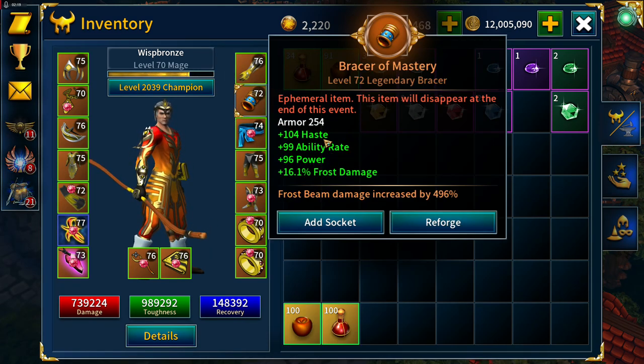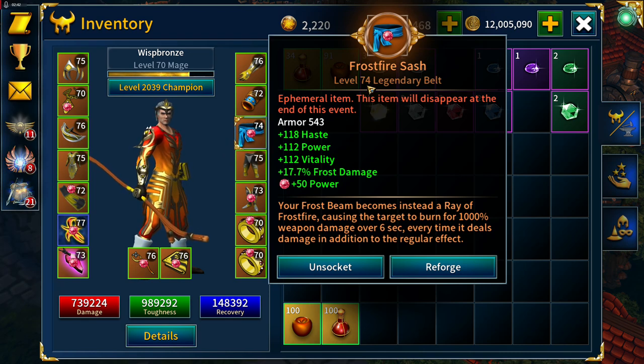The arm guards: haste, ability rate, power, vitality with armor enchanted on them. The Bracer of Mastery: haste, ability rate, power, and frost damage, and I've got a decent frost beam bonus at 496%. I did actually roll a 72 with 500 but it had considerably worse stats, so I've kept this one. The Frost Fire Sash is haste, power, vitality, and frost damage.